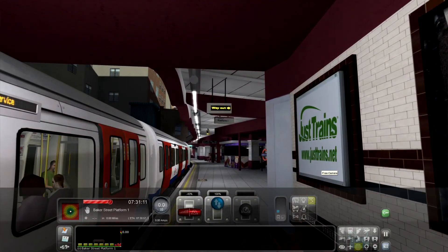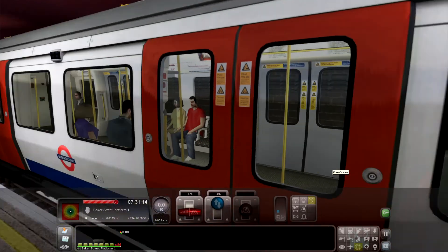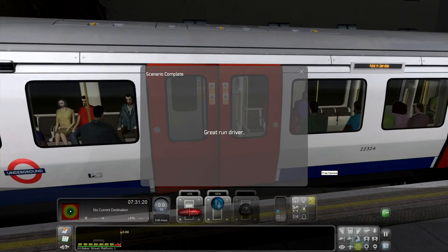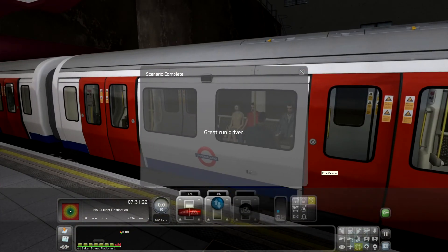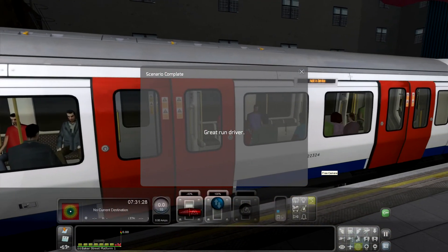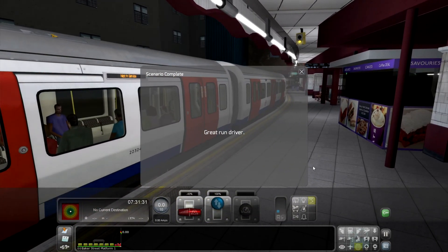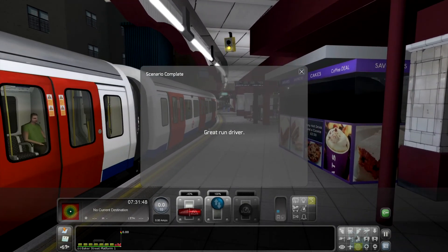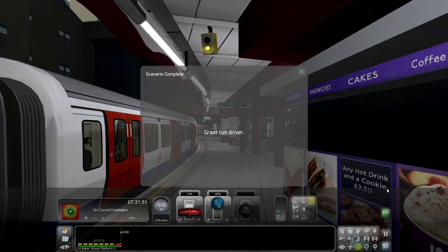I don't know what passengers are doing on the train — typical Dovetail Games, isn't it? Or is that a Just Trains add-on thing? I've noticed whenever you pull out from sheds or from sidings you've always got passengers on the train. Great run, driver. What's annoying is when you click the cross to get rid of that message it takes you back to the menu — it would be nice if it could just disappear and let you fly around without that message in the way.